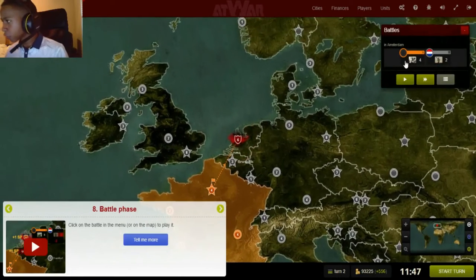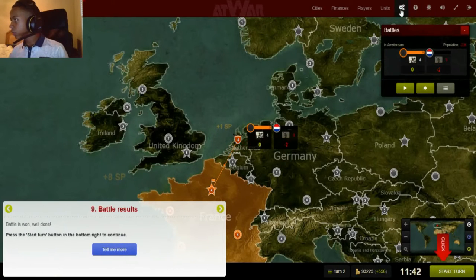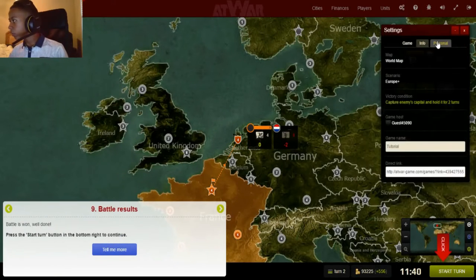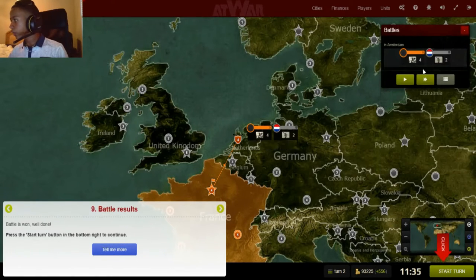Now, how battles work — as you can see it's kind of fast here. You can go into the settings to slow it down, and I will do that. Let's go very slow so I can show how battles work.